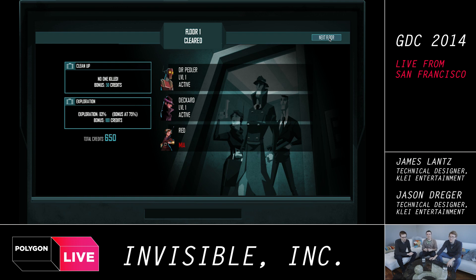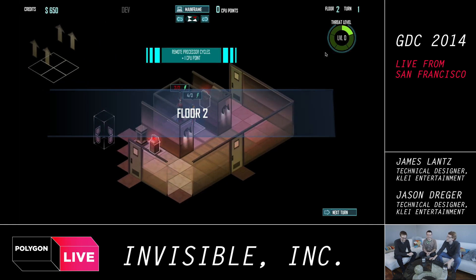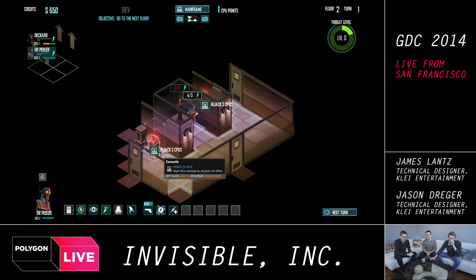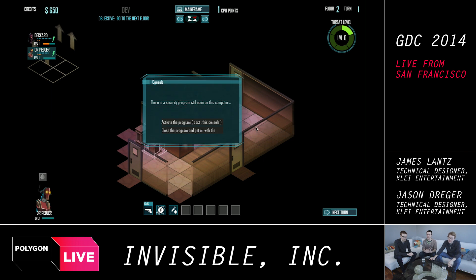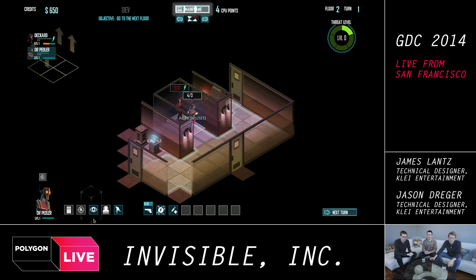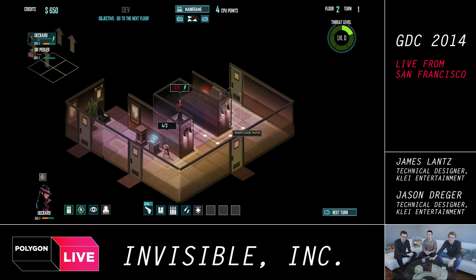He got out — but that's only one floor. Jason lost an agent as well, which is bad. So you lose the threat level when you advance to the next floor? That's right. Each floor gets gradually harder, but the alarm is only for the current floor. The beginning of each level is a little more peaceful — exploring, gathering resources. As you take turns and prepare, it gets more dangerous and you have to ramp up how quickly you're doing things.